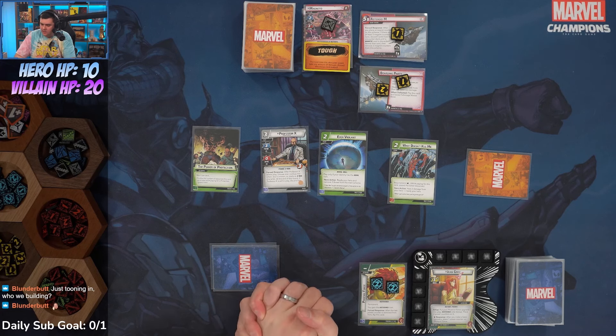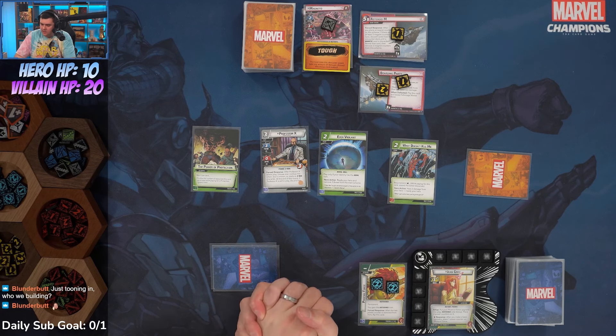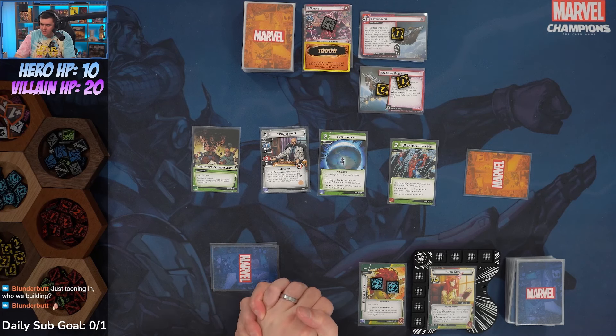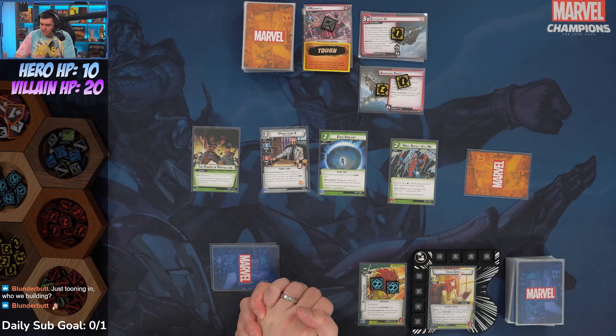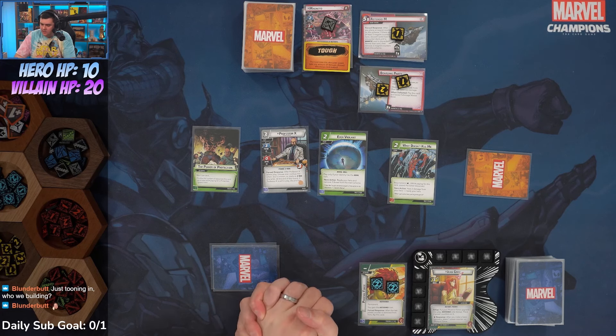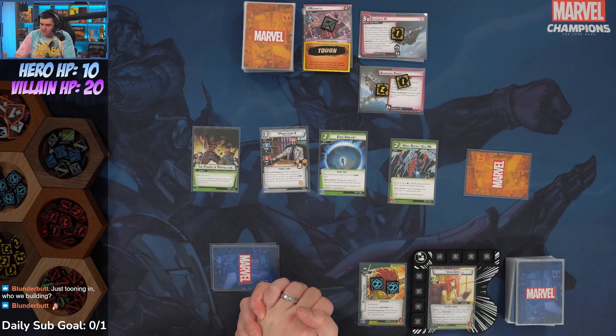We can go X-Jet to get Professor X down — he can take the hit from Magneto, and the empty sentinel would just hit us for two. Let's go X-Jet and toss Phoenix Firebird for White Hot Room. Then we'll thwart three here to pull in Orbital Decay — when defeated, flip this card and reveal Physical Strain, which makes him lose his Steady. Let's also have Polaris hit the M-type sentinel for two, and Professor X confuse.